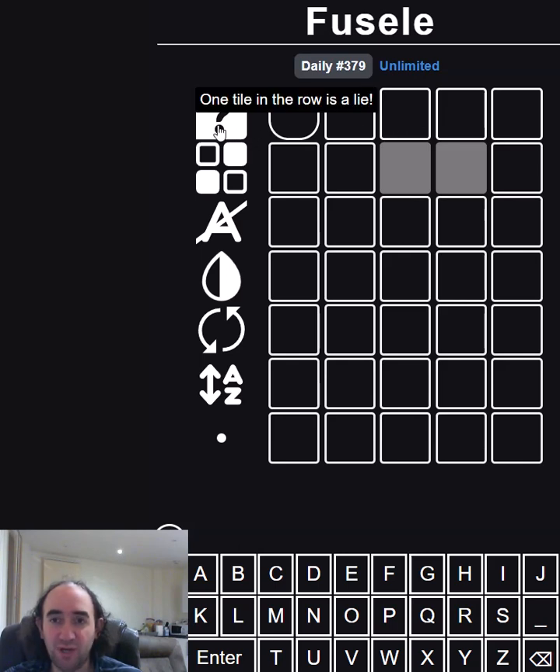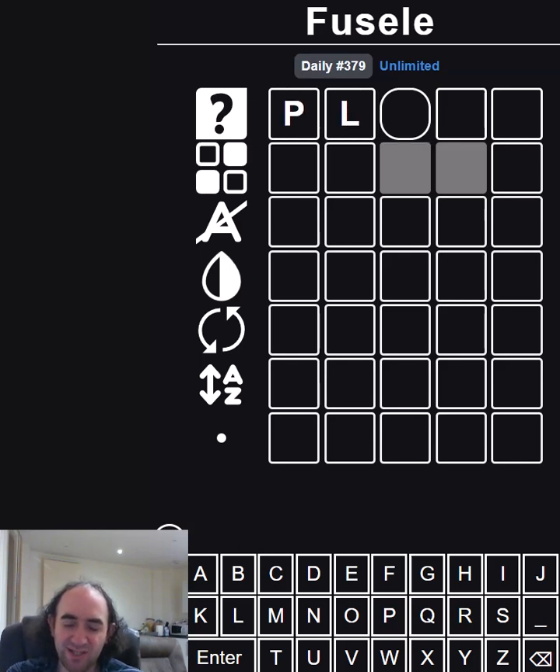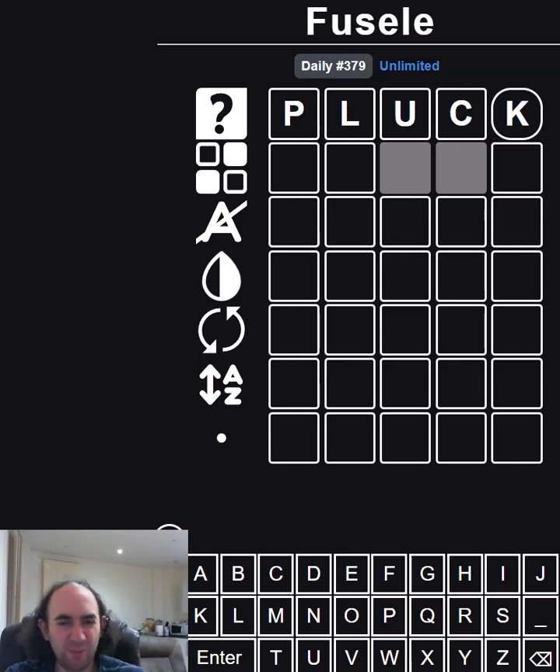On the top row, one tile in the row will be a lie. So I'm actually going to be using some slightly less common letters on this guess. I'm hoping that if it wasn't lying I would get five greys, so what it's going to give me is four greys and then one letter that's a yellow or green. And I can just assume that that is the letter that is lying and actually should be grey instead. And there we go, that's actually worked brilliantly, assuming that my assumption is correct and that all of them should be grey.